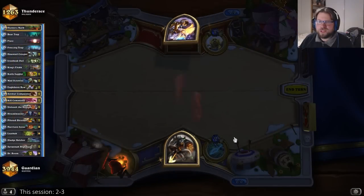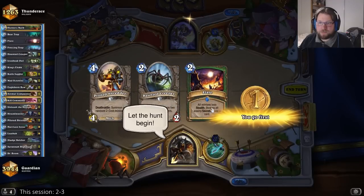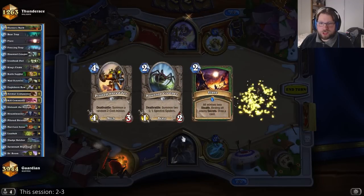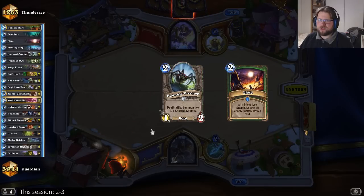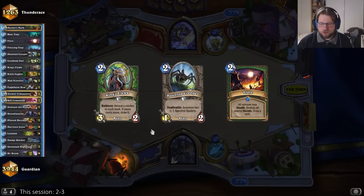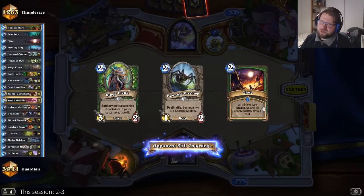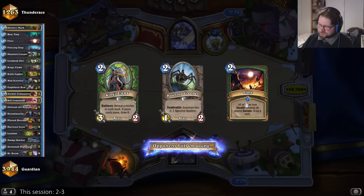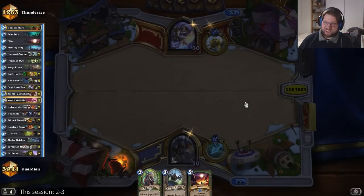We're up against a paladin — assuming it's secret paladin, so I'll keep the flare. I'll only keep the creeper though, because I need more early game. The shredder and flare are a double-edged sword: flare is great for turn six when he drops the challenger, but if I'm too far behind by that time, flare doesn't help me at all.